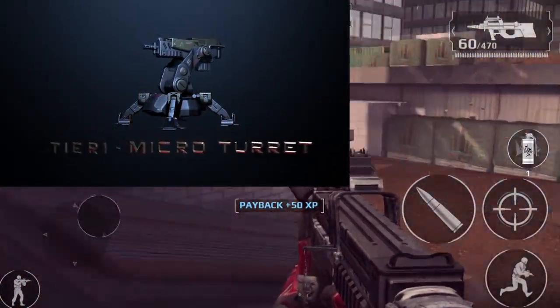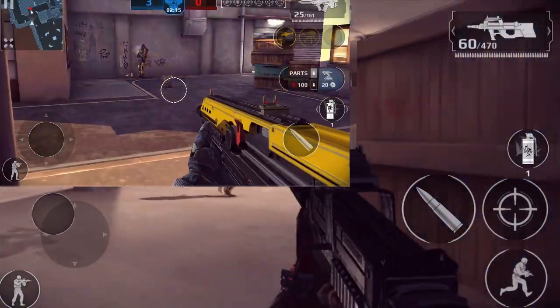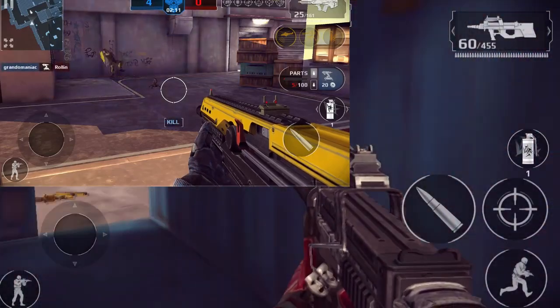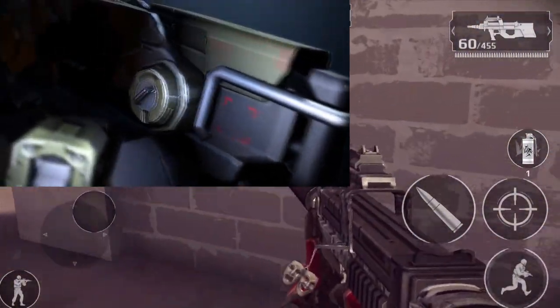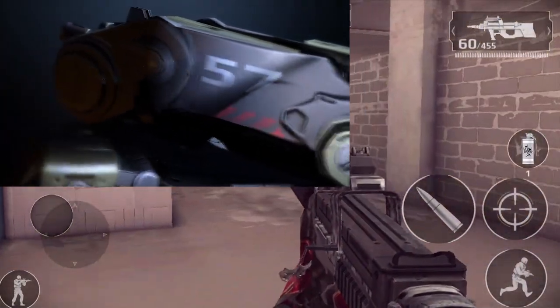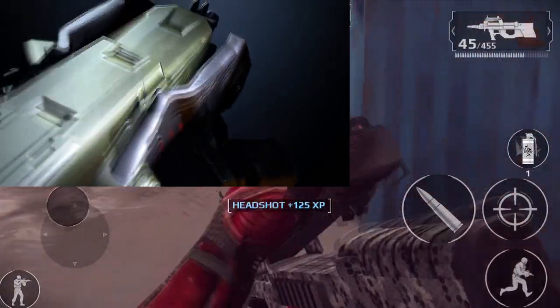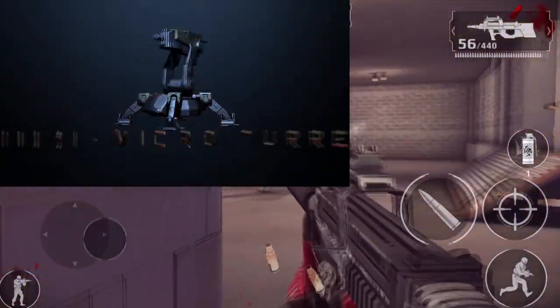They revealed a video today showing a micro turret — a tier 1 micro turret on the ground — killing some guy with the toxic armor. We don't know if there's gonna be more than one tier, but assuming they called it a tier 1 turret, I'm assuming there's gonna be tier 2, 3, 4, 5, 6, and possibly 7 turrets. We don't know how overpowered it's gonna be just yet.